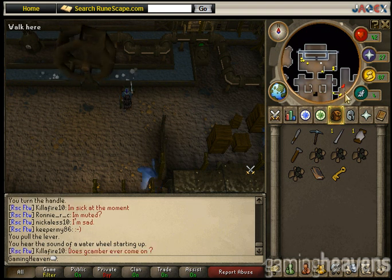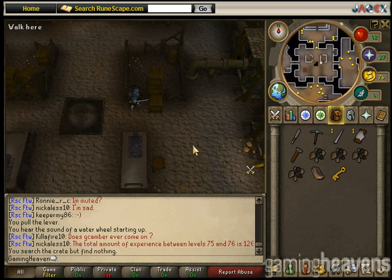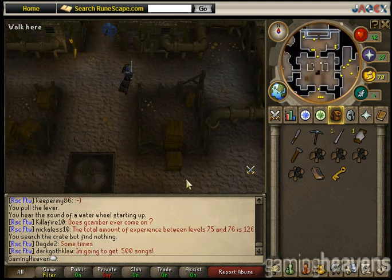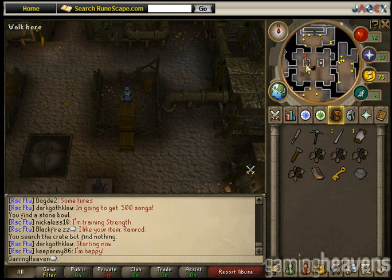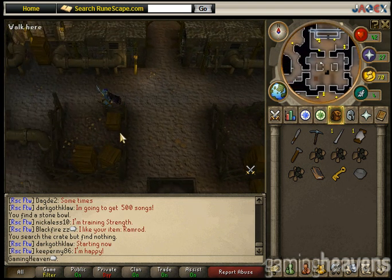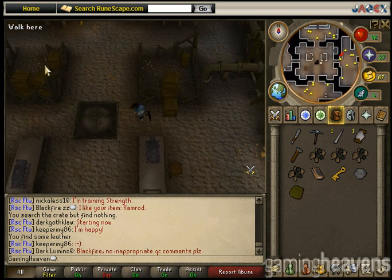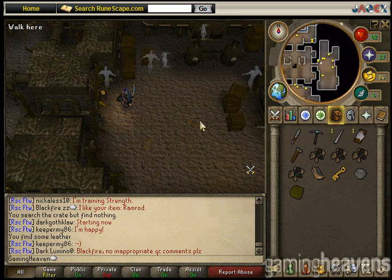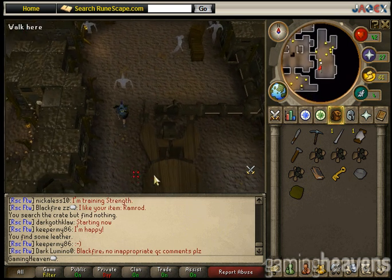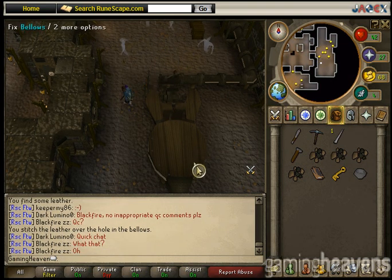Before going to the eastern room, check all these crates here in the center room. We got our stone bowl — that's going to be needed for later. The stone bowl is in that little crate right there. You'll also find a piece of leather in those boxes in the two fenced-off areas. Now we need to fix the bellows, and there's a lever we need to pull.